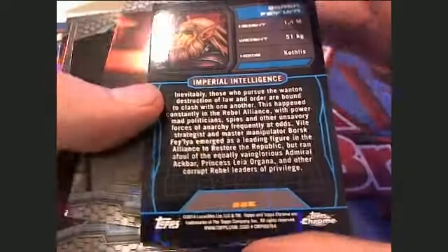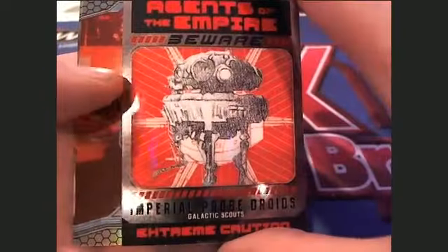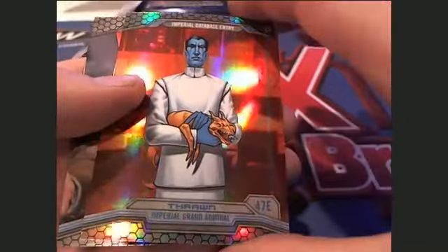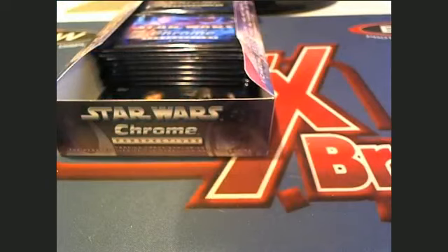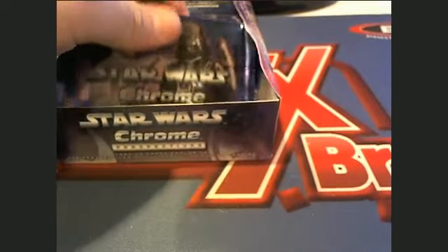That's a pretty cool sketch right there, I like that. Check that out — ten of ten. Ooh man, what is this? Two of one right here, check that out. That was a numbered set card, not a hit. All right, that was pack number seven. Here's number eight — George S, this is pack number eight.